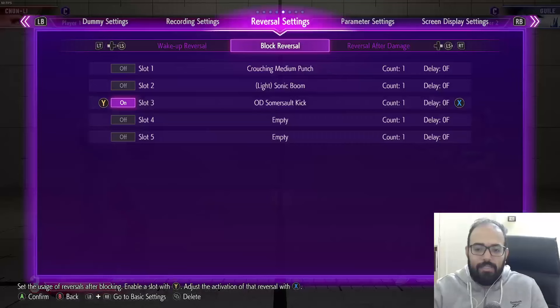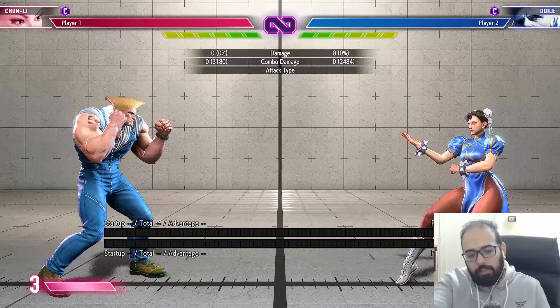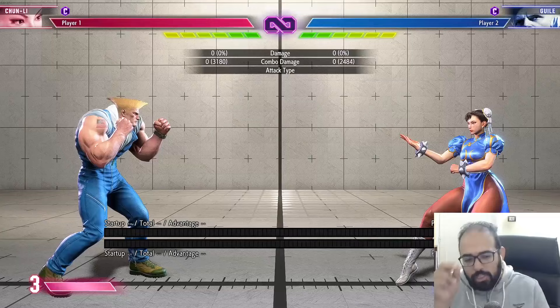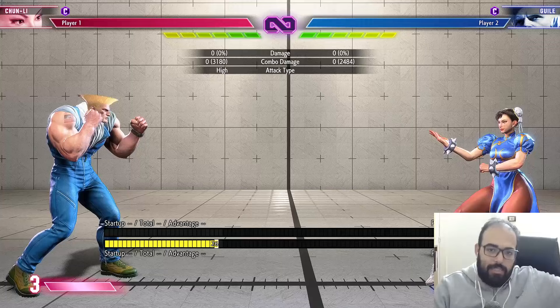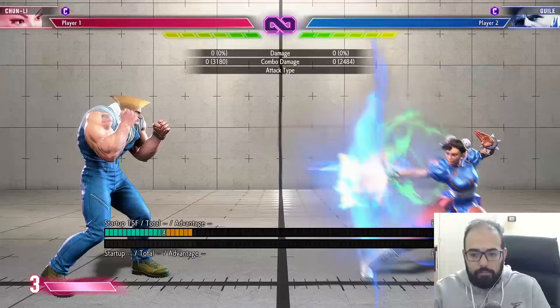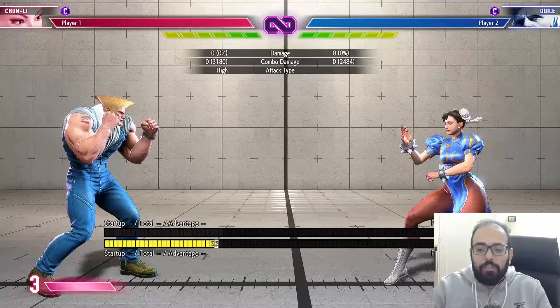This is a real mix — one that in my opinion is totally unearned, but it is what it is. There's another aspect to consider: parry actually reduces pushback. With a regular block, Guile gets pushed back further. But if he goes for a Drive Parry, he's pushed back less. And because he's being pushed back less, the mix-up is actually more potent — Chun-Li is closer to him, so whatever she does — overhead, crouching medium kick, or throw — is more effective.